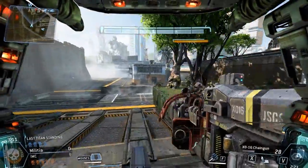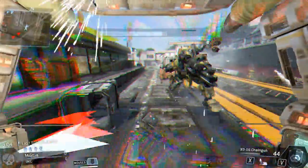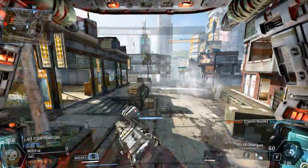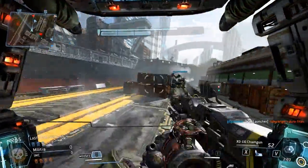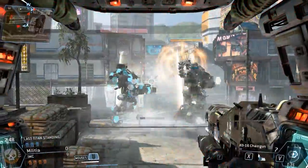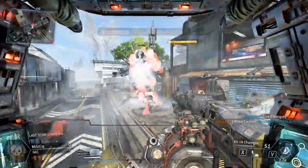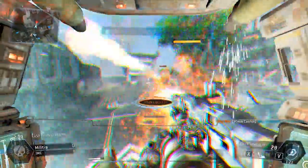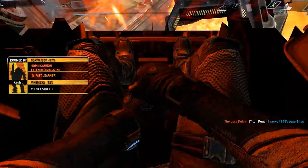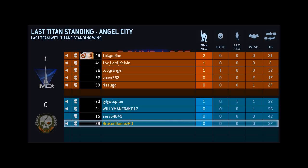What I like about Last Titan Standing is it's very strategic. Now they're trying to double-team me — you don't deal with double teams like that. That's an automatic loss. See, now they've flanked us completely. This is not gonna be good — we've been flanked to hell. I'm gonna have to bail. Wow, we got destroyed that game.